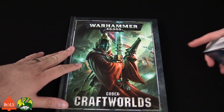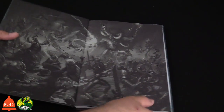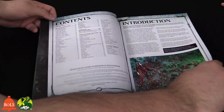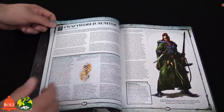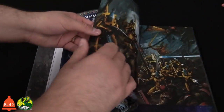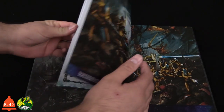Last but not least, the codex. This is actually just Codex Craftworlds — there's no Drukhari in here. We'll flip through this quickly. It has a table of contents, a bunch of background lore which is super awesome to read, and it goes over each of the craft worlds with two full-page spreads of art talking about what they do and why. There's also a timeline, which is always fun to see how things have changed, plus awesome new artwork.